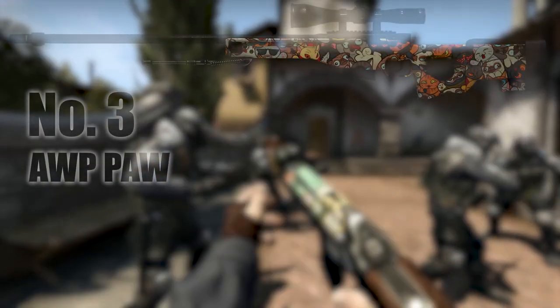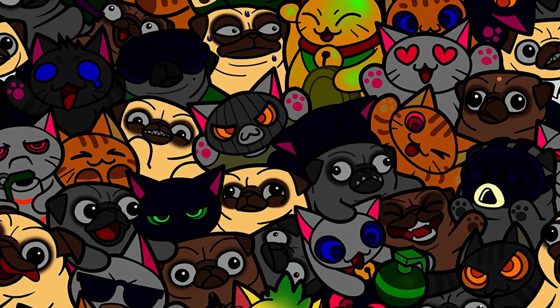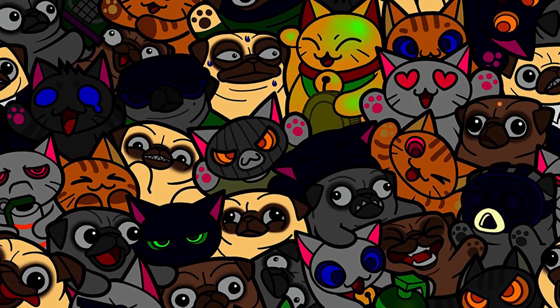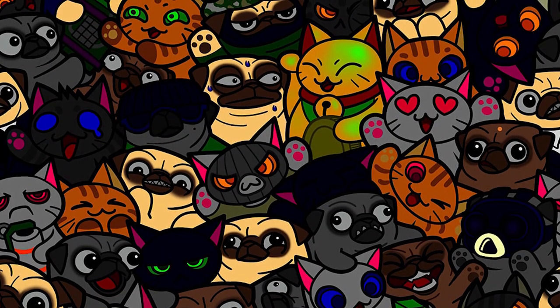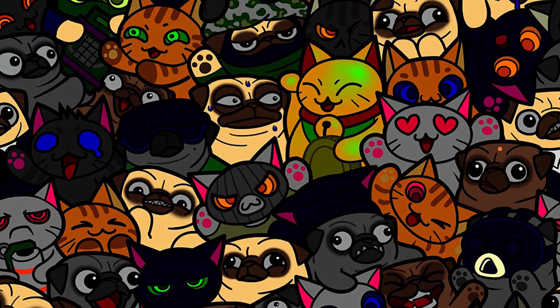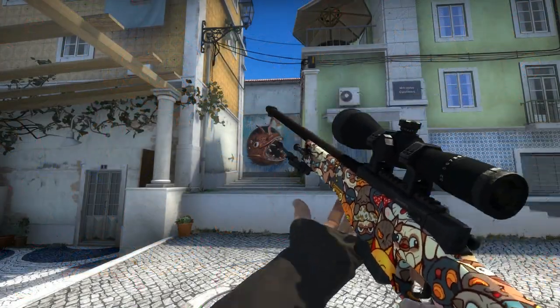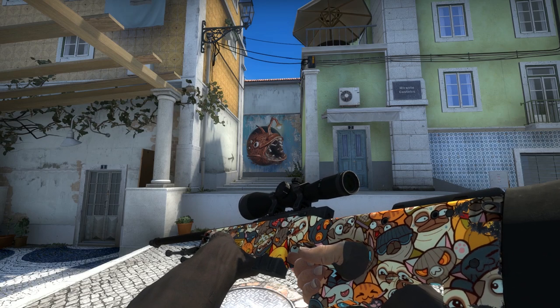Number three, the Orp Paw. I do not know what sort of deranged lunatic looks at an image like this and goes, 'yep, that's good, let's whack this onto a gun meant to kill people' — puppy dogs, cats, murder, the natural combination. But whoever they are, they are clearly a mad genius. I love this texture file, I love the mix of colours, I love that there's so many cool little details like the grenades, like the terrorist and CT outfits. All this means that when it's slapped on an Orp Paw, there's going to be a lot of different details showing up depending on what pattern you get.